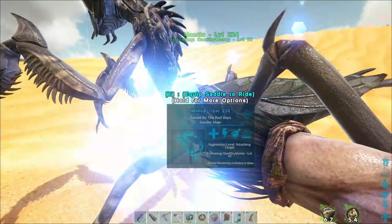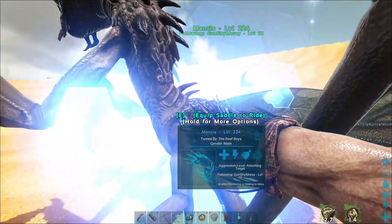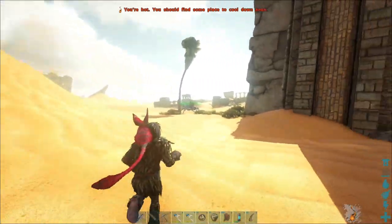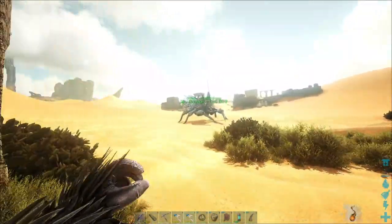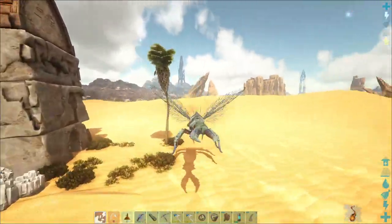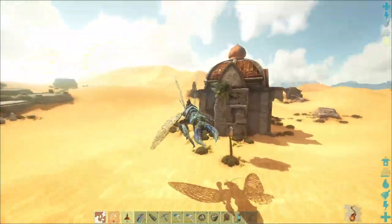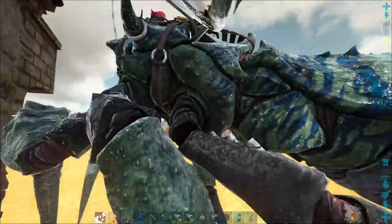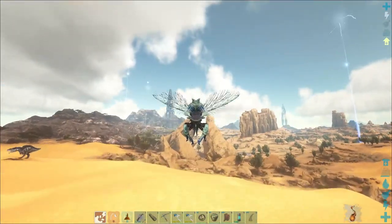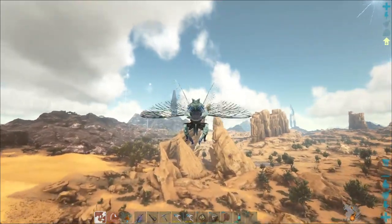I just realized they're so tiny - they look like human thickness up top. They're like a bug centaur. Also I'm way out here - I think that's a cave. Yeah, that's one of the caves. I can't believe I was all the way out here. I have to fly all the way back to my base - that is the hard part.